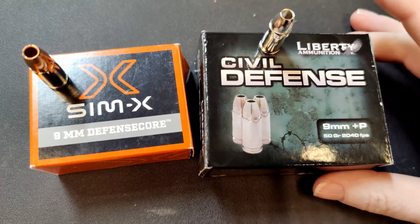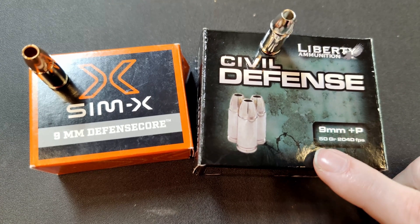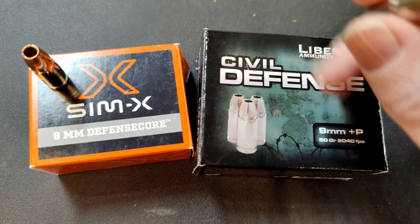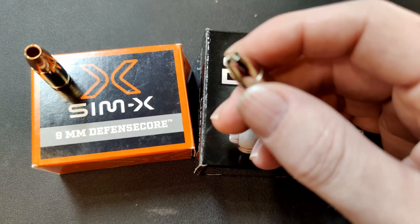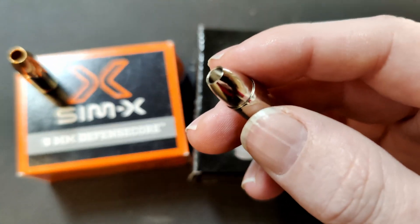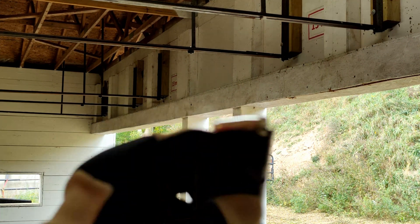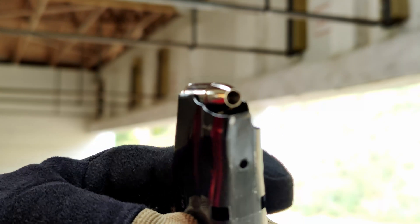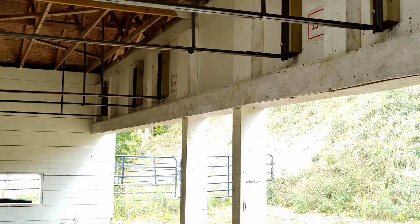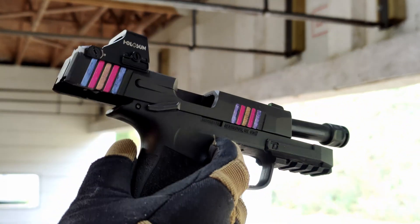So like we said, we have our Civil Defense round. They are 9mm plus P, 50 grains, and it says 2040 FPS on the box. We're going to do our chrono and start off with our Liberty Civil Defense — three shots out of my P365XL.